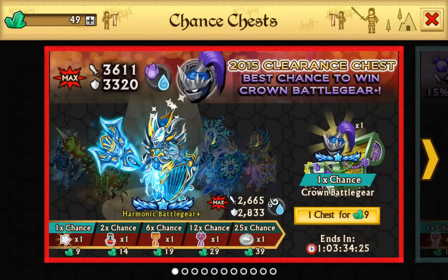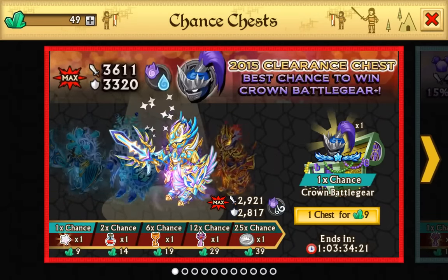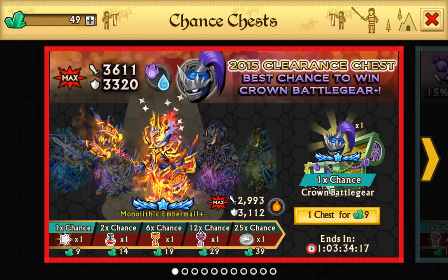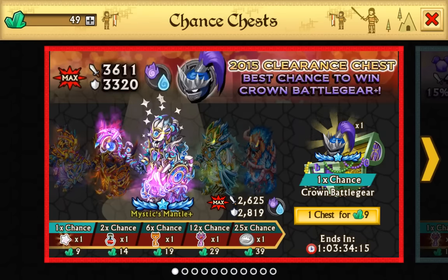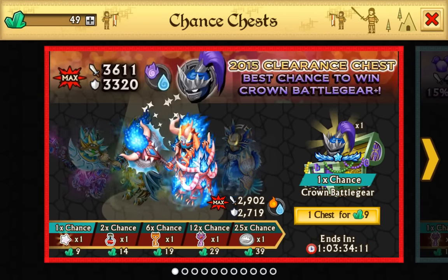Hi guys, friends, and welcome back to another episode of Knights of Dragons. Today I just want to open three of these Dragonforged clearance cells. Last time I actually got something good out of it, so I just want to do it again — but this time on a step chest, or florizing chest, whatever you want to call it.